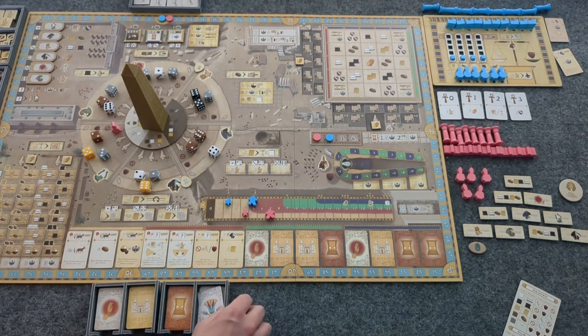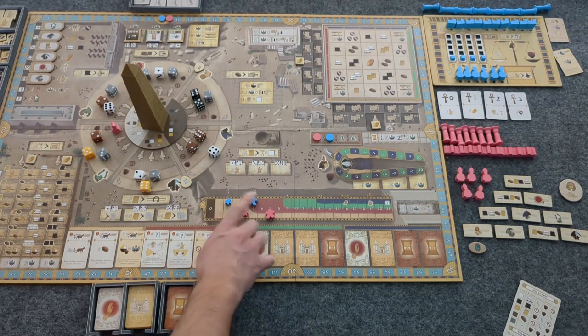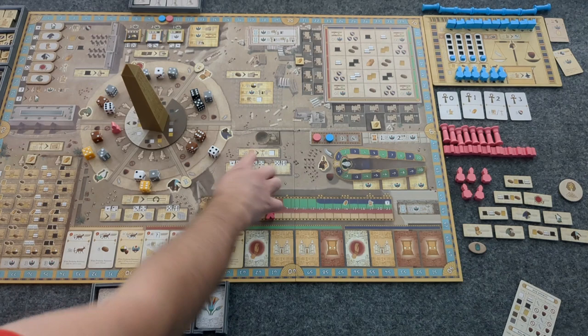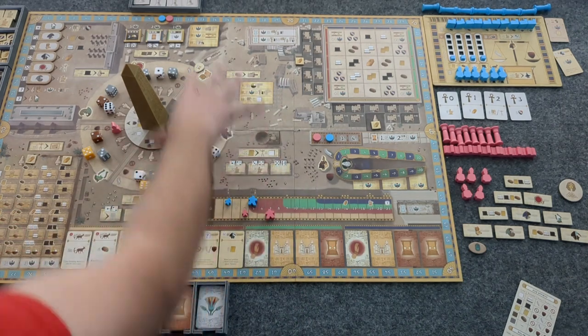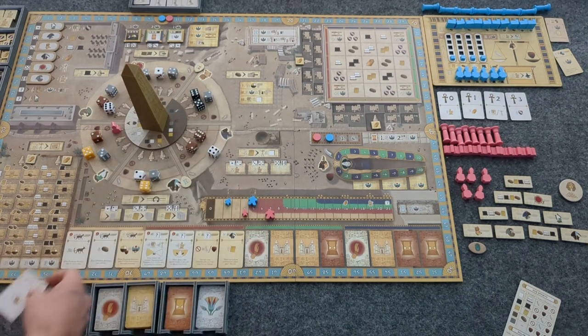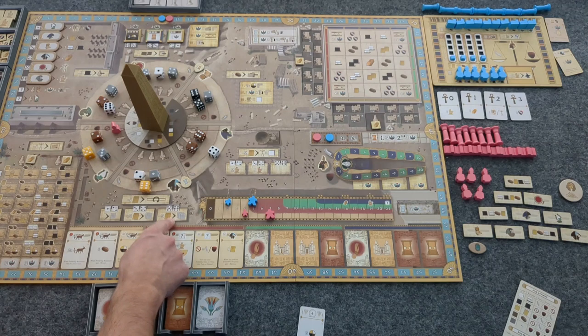I definitely want to move up, so I want Happiness, but I need my population to move up as well. So I'm going to need Bread and Papyrus — that's what I'll focus on to start. I can take a good card and even gain three. I will need three Papyrus to start.